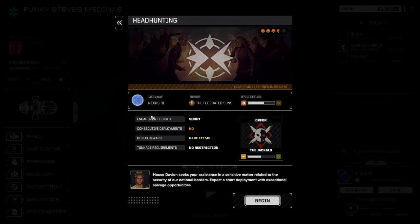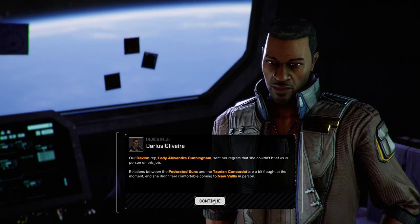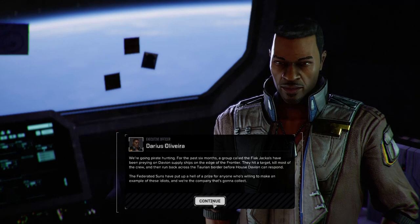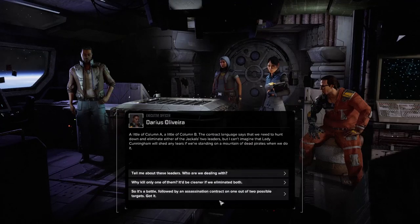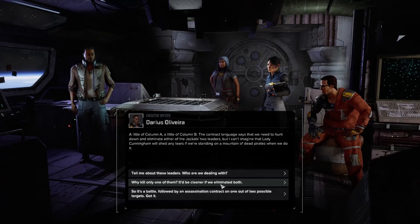Let's take this flashpoint — it's a very short one, no consecutive deployments, which is good. Bonus reward rare items — let's see how rare that is. No restriction attendance requirement. Three and a half skull mission, which I think is perfect for us. So let's begin — Headhunting. Black Jackals have been preying on Davion ships at the edge of the frontier. We'll be taking care of that problem.